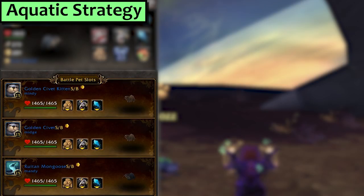Next, Aquatic. I am using three Civet or Mongoose Family Pets, each a speed balance breed with 289 speed exactly and set up with Gnaw and Screech. This takes not just average but actively good RNG to win, so buckle up and get ready to run this a handful of times.